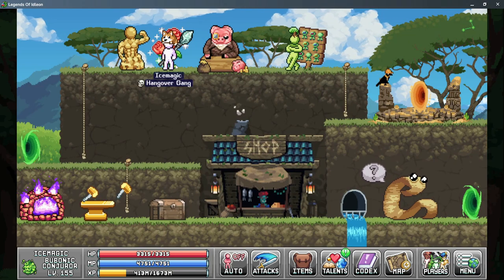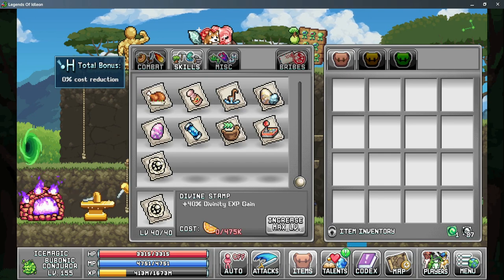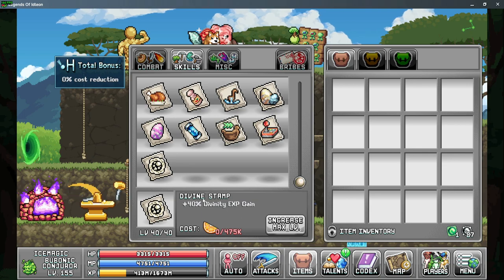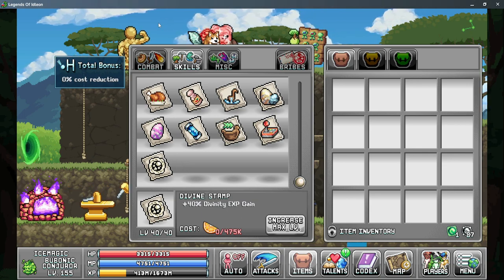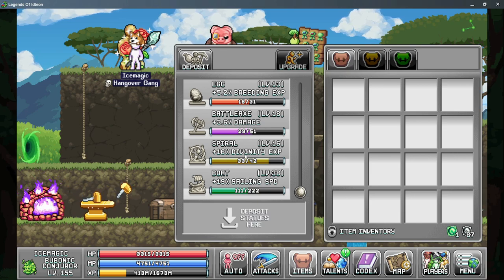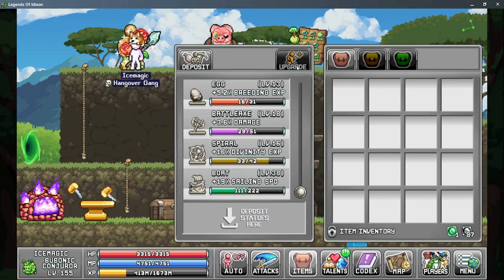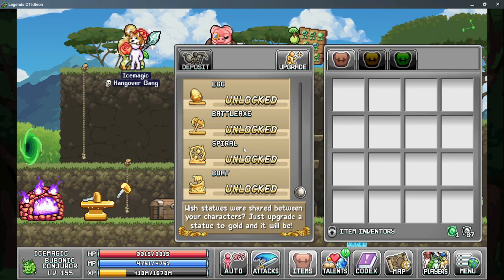Now let's talk about ways to increase your Divinity gains moving through the worlds. Starting in World 1, you have stamps — specifically the Divine Stamp, which gives you more Divinity EXP gain. Keep in mind these bonuses are doubled by the laboratory, so you gain a significant bonus by having your laboratory active. You also have the Spiral Statue at the very bottom of the statue list, which gives more Divinity EXP as well. Both are great bonuses, so make sure you're grabbing the Spiral Statue and the Golden Statue to make it active on all of your characters.